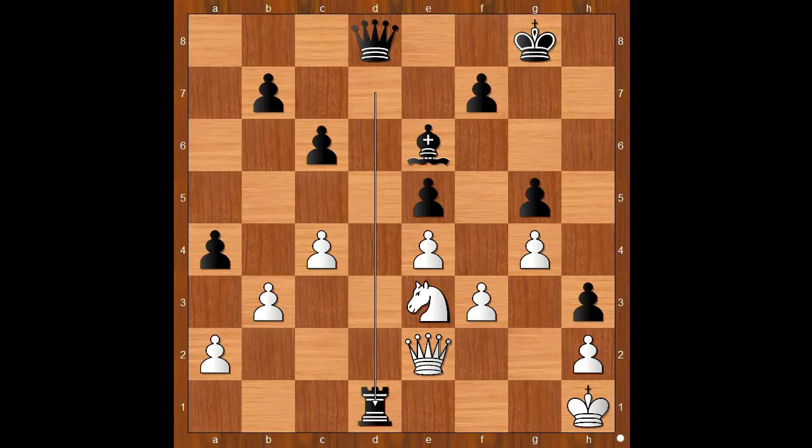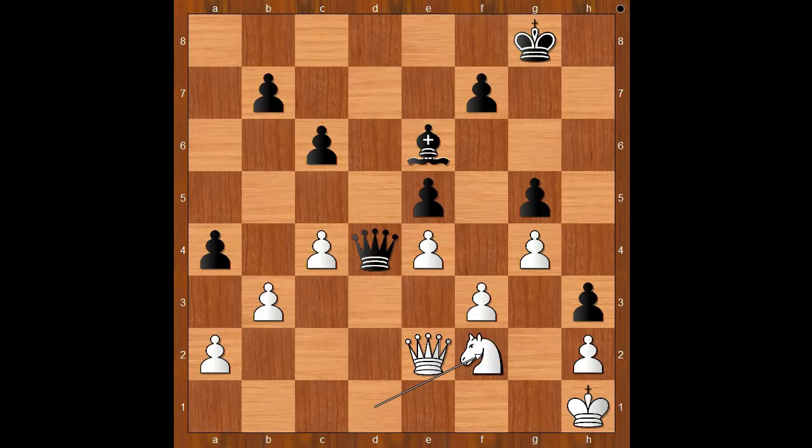Rook takes rook check, knight takes rook, queen to d4. Black pieces are well placed. Knight to f2. Black to move — what is the best move in this position? Capablanca played b5, the best move. Opening the game like this favors a player with a bishop.